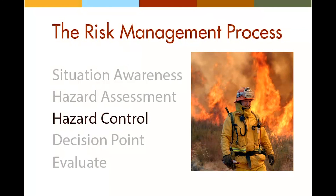The fourth step in the risk management process is decision point. This is the moment where you implement your strategy, but only after using the previous risk management steps to evaluate the situation, make a fire behavior forecast, assess hazards, and determine the proper hazard controls. All of the standard firefighting orders need to have been addressed by the time you've reached your decision point. If you haven't been able to do all of these things, your decision is clear — you should not engage the fire, as doing so would put the lives of your crew at risk.